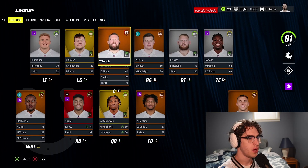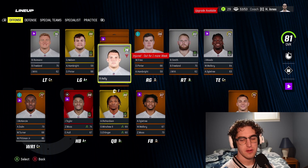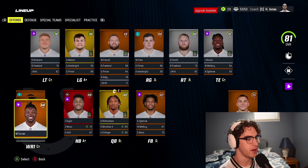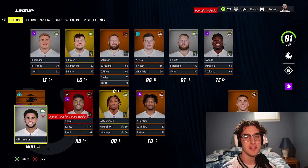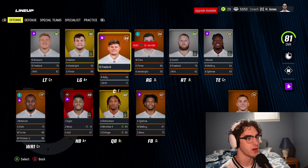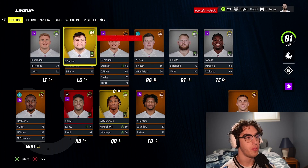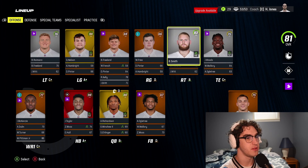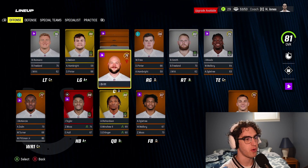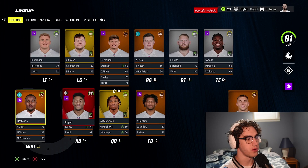We've got a dilemma: Will French is starting center since Ryan Kelly has a torn labrum. Justin Britt — torn labrum. Michael Pitman — torn labrum. This is a problem with the labrums. Instead of signing someone we're going to put backup left tackle Blake Freeland in and hope Bernard Raymond and Braden Smith don't get injured. We'll also look at free agents to see if anyone's worth signing, but there hasn't been a ton of options.